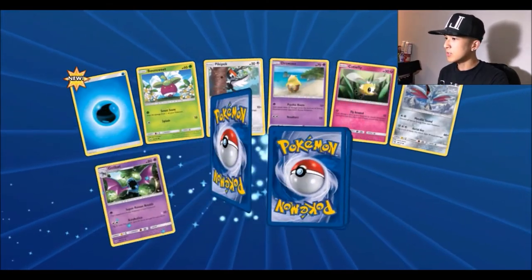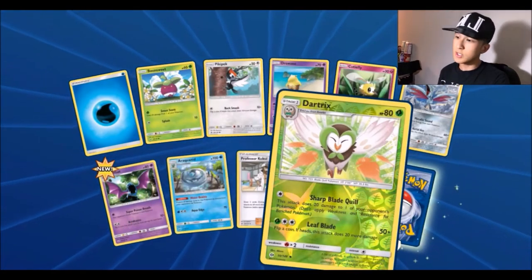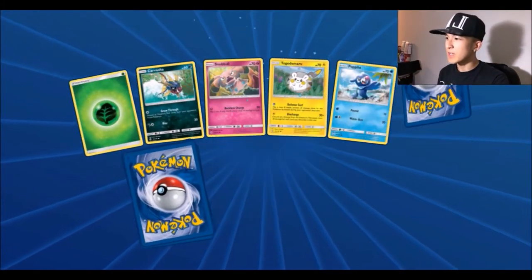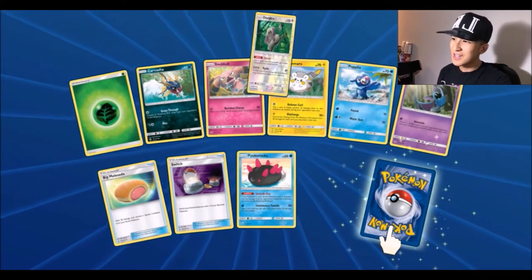Pack fifteen: water energy, Golbat, Araquanid, a reverse foil Dark Patch, and for the rare a Cosmoem. So far just one GX in the whole box. Pack sixteen — nothing really new. We got another Big Malasada, a reverse Oranguru rare, and for the normal rare a Bruxish again.